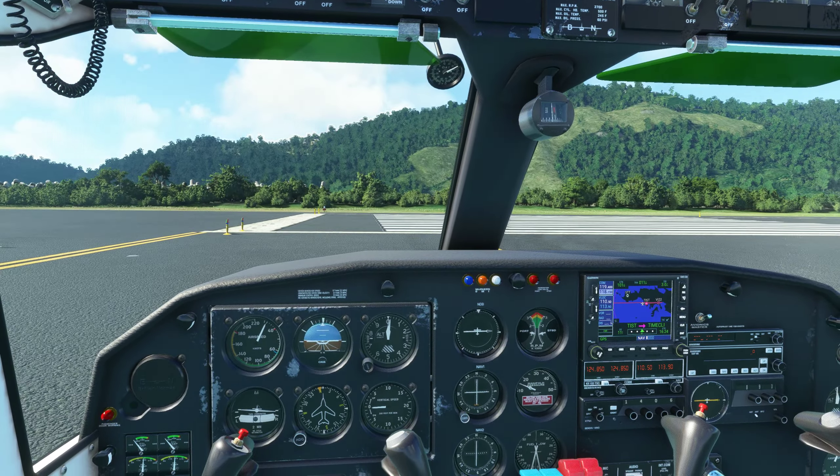Deltville 120, San Juan Departure, you are cleared to Jacksonville International Airport via the Oconee 3 departure, Sapo transition, then as filed, maintain 6,000, expect level 360, ten minutes after departure. Departures with me 119.4, squawk 1433.